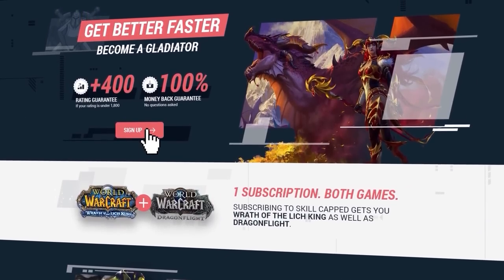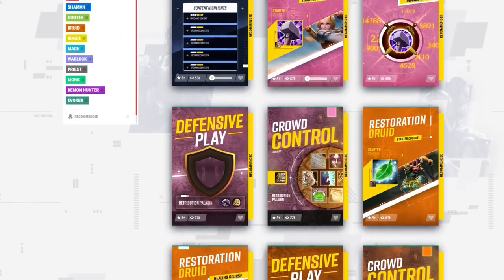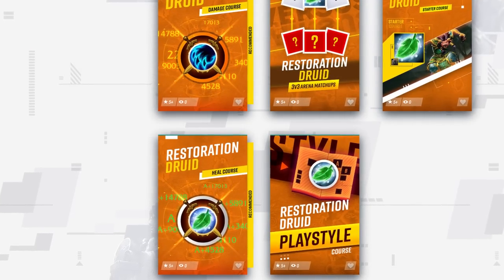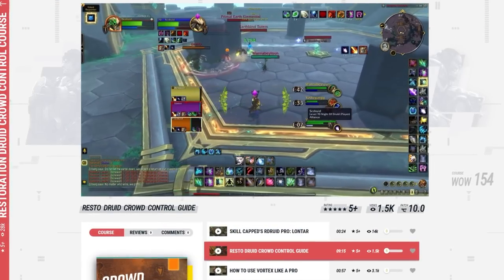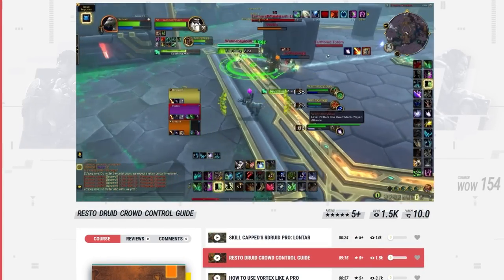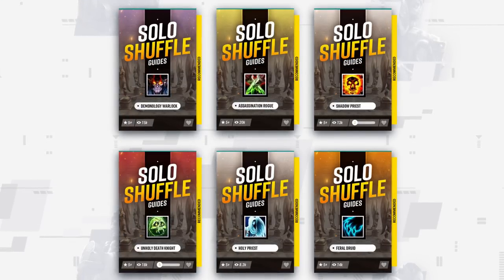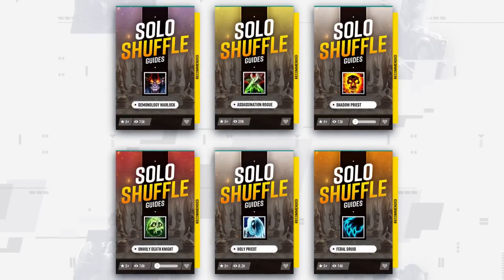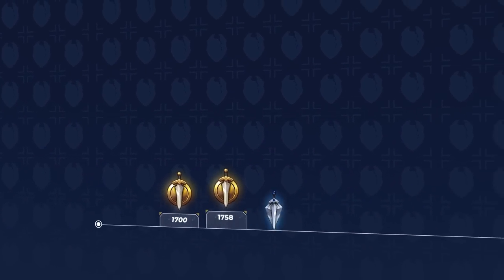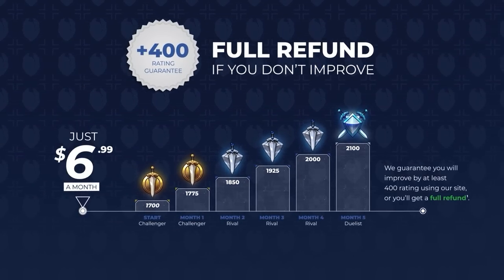Next up we're covering gear, but first — if you want to see the rest of our class course, it's available only at skillcapped.com. There you can access our Premium Damage Rotation and Bursting guides, alongside our Defensive Play and Crowd Control courses designed by some of the best WoW players in the world. We also offer site-exclusive arena commentaries with detailed matchup strategies, and with a rating gain guarantee, you have nothing to lose. Check out skillcapped.com today.